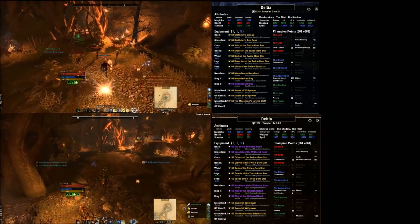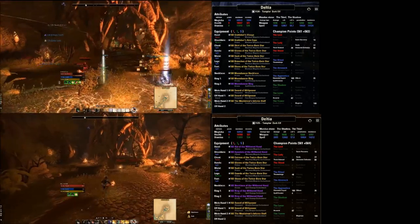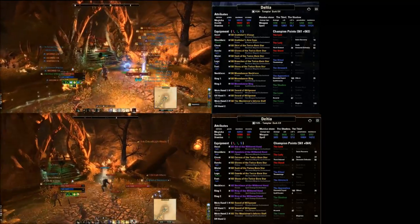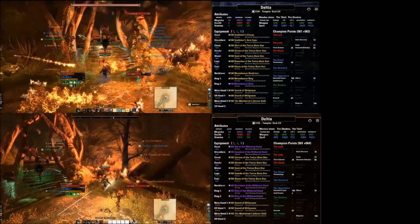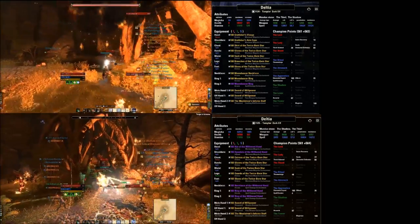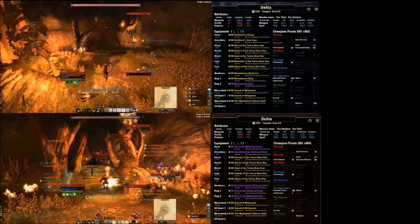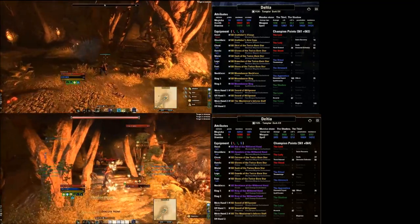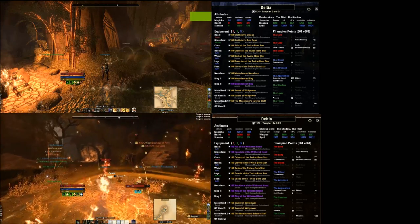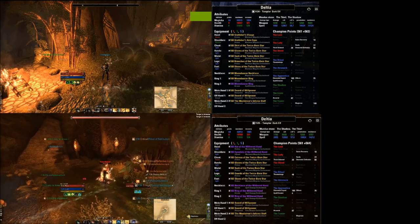With the Withered Hand setup you're only losing about 2,000 magicka so you still have a really nice shield. If you look at the top screen I'm starting to get a little bit low on magicka — I'm killing stuff fast but I don't really have a self-heal, only Harness Magic, no Repentance. I drop a Destro ult up top and I'm killing things but I'm not getting that magicka back. Flip to the bottom screen — I hit that Destro ult and look at my magicka, look at the sustain. I'm getting back magicka from kills and from Withered Hand, and the Destro ult with Elemental Blockade gives me a nice boost in sustain.